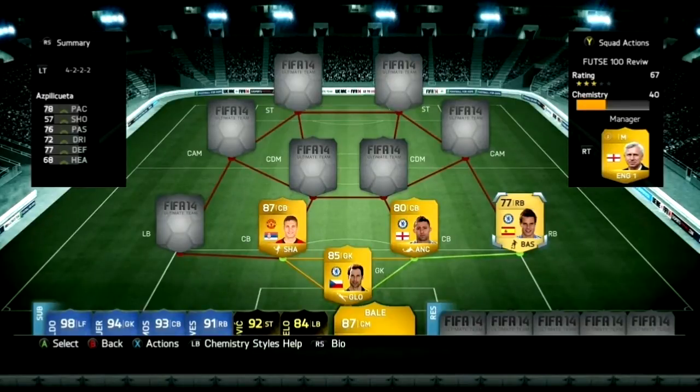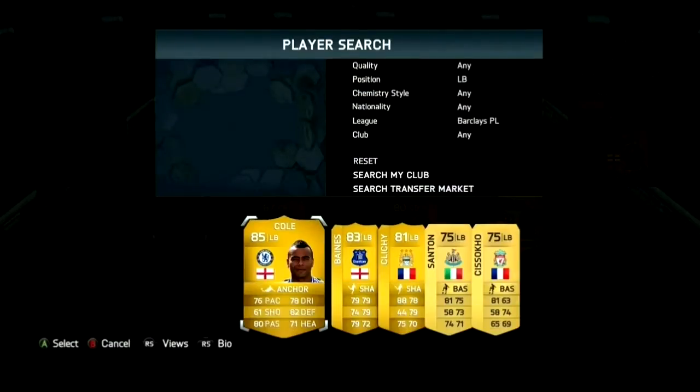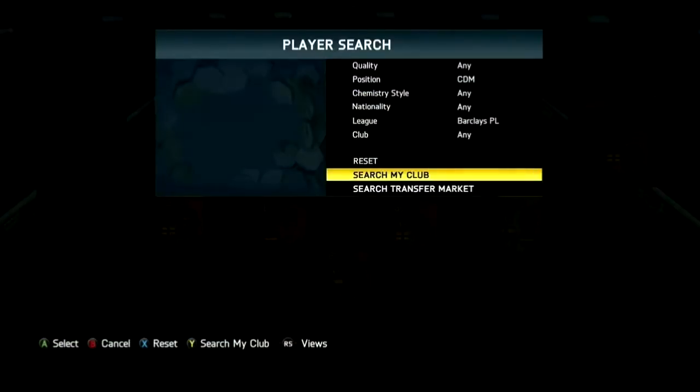This right-back here, I'm not going to try and say his name. He was a bit of a surprise. He played some really good games, but he definitely was not consistent enough in the higher divisions. On the left side, we have Leighton Baines. Leighton Baines is a really fun player to use. He's definitely in my top two left-backs in the BPL along with Clichy.